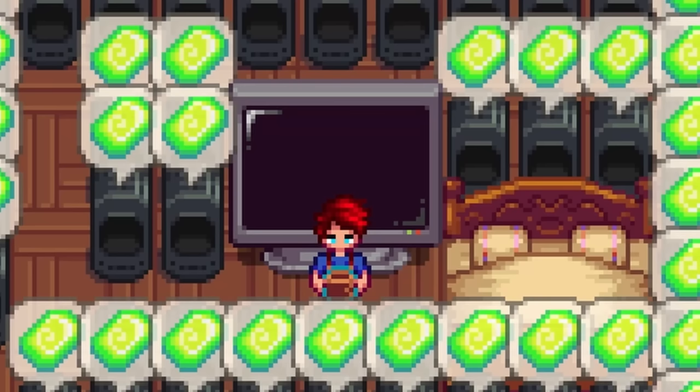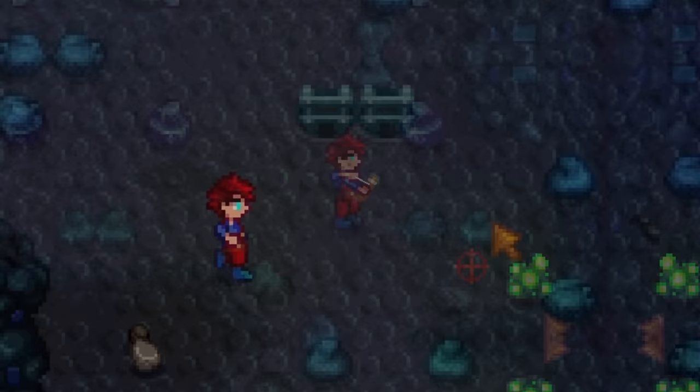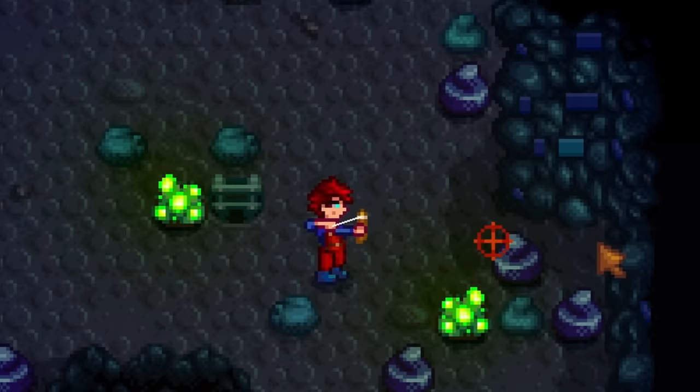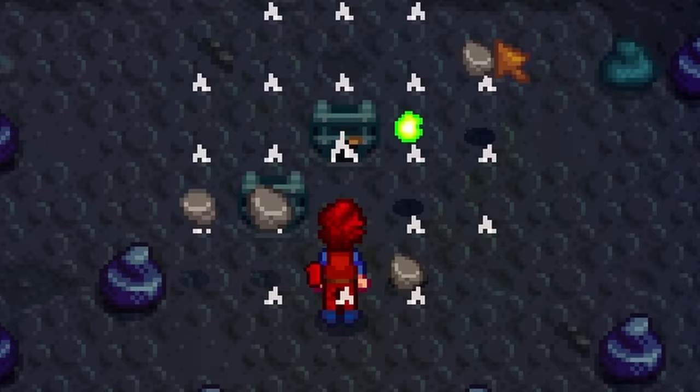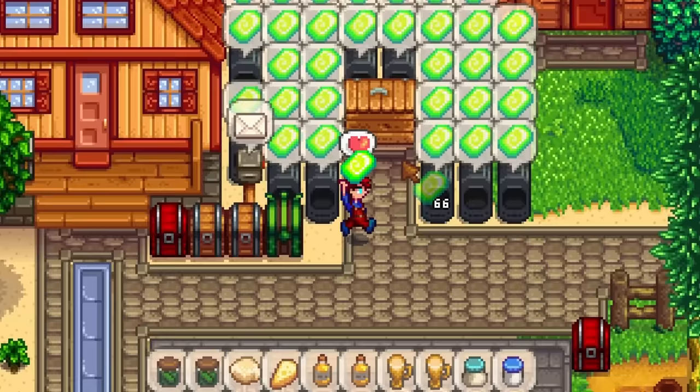Then wait for the best luck day, get yourself two lucky rings, and eat any luck-boosting foods that you may have. Now just enter the first floor in the dangerous mines, grab the radioactive ore, leave the mines, and do it all over again. I managed to farm more than 300 radioactive ore in a single day using this method.